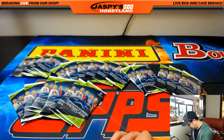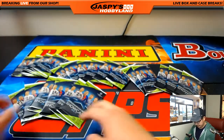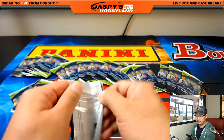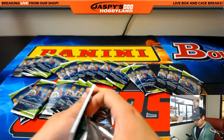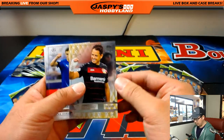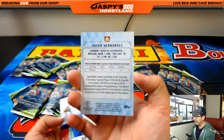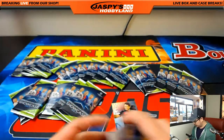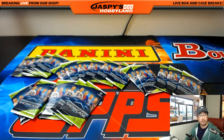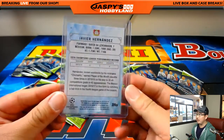BigBoys007, you're next. All right, Dave, you have pack 21. Good luck. And a numbered card — Chicharito! Javier Hernandez for Bayer Leverkusen, 70 out of 99. So a nice numbered card there, BigBoys007. Pretty popular player on the Mexico national team.